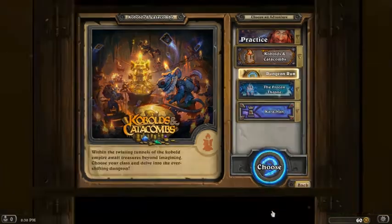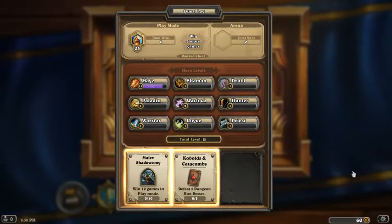If you log in, you'll actually be able to get three free Kobolds and Catacombs packs just from logging in — specifically re-logging in. After you log out once and log back in, you get three free packs. At the time of this video, Blizzard also gives you another three free packs you can claim from Battle.net, though you do need a computer to access it. So far that's a total of six free Kobolds and Catacombs packs.